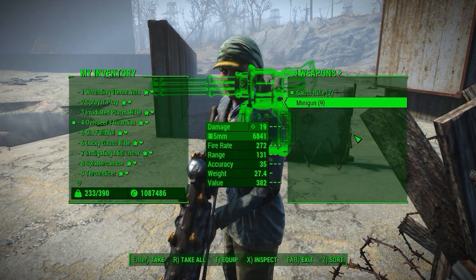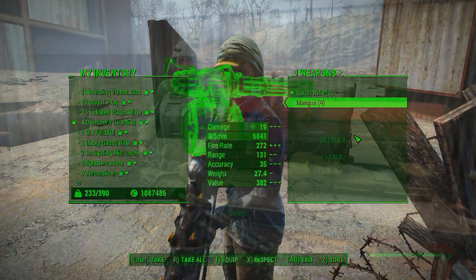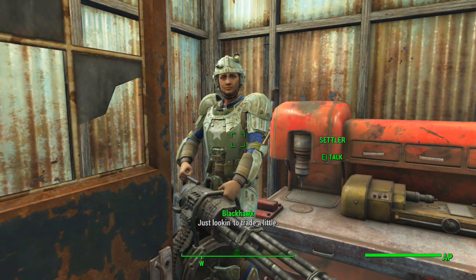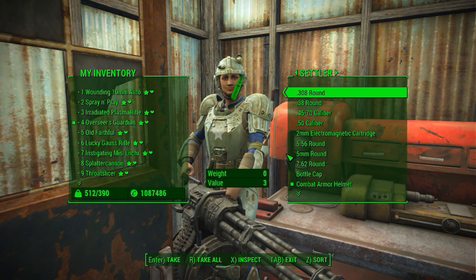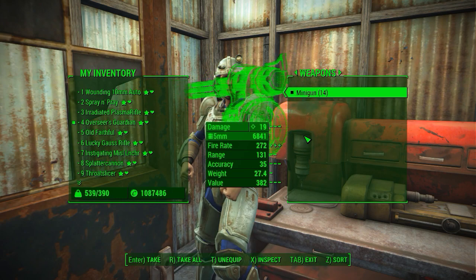Green Hat took two Gauss rifles and nine miniguns out of my workshop. The Colonel got 14 regular miniguns and a legendary minigun. That's two settlers in one fight who took 26 weapons.